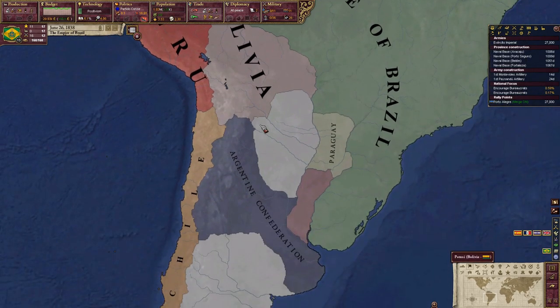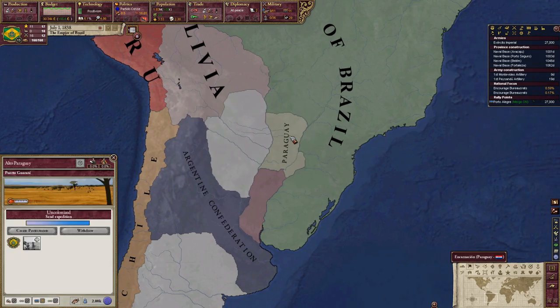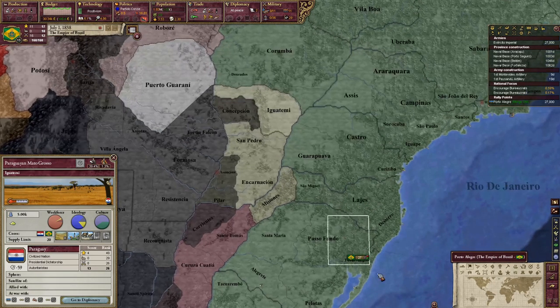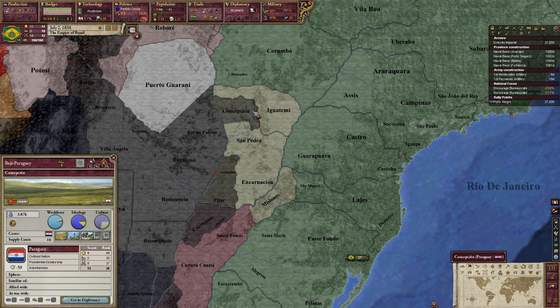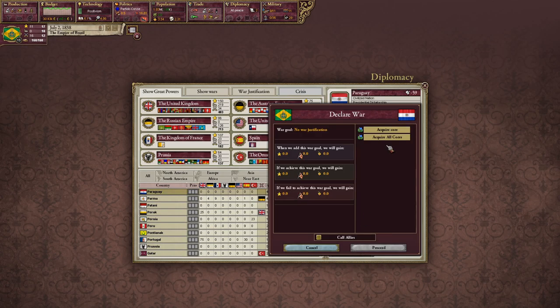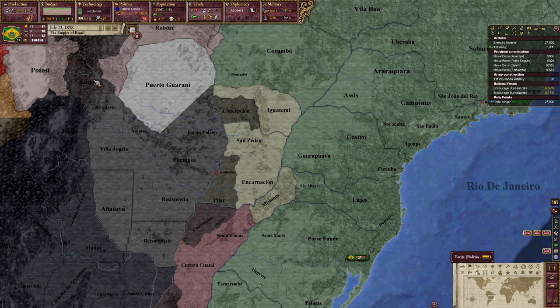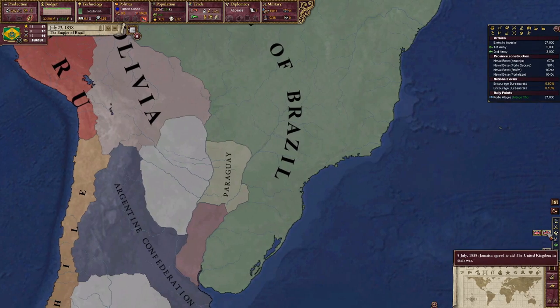Oh okay, those guys are doing something. Annex them — that's cool. I definitely want to get in here though. We could go to war with them right now, but I want to wait to get that extra army. We have cores on them. It's only been two years so far. HFM is a little laggy because there are so many more nations.